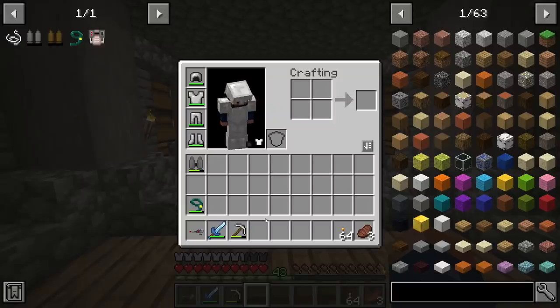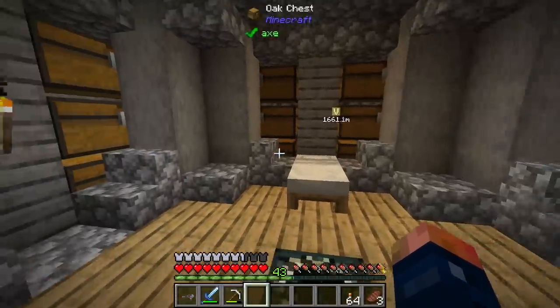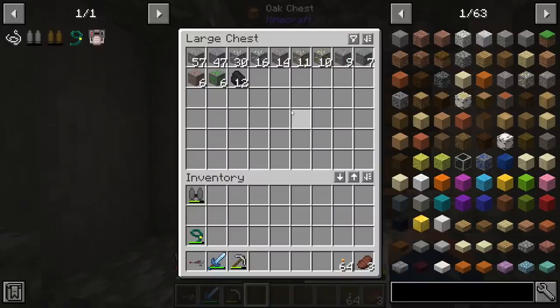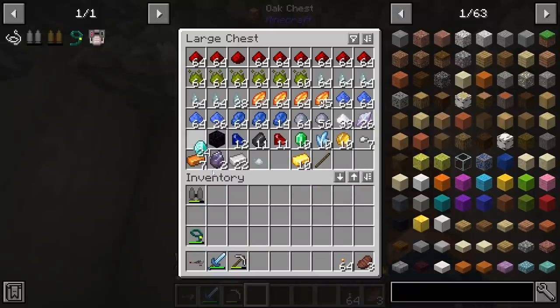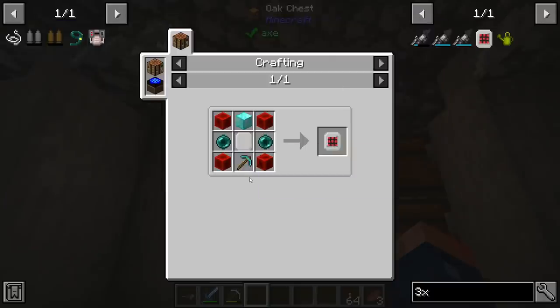I want to mine - I need a lot more resources. I don't have as much as I thought I had. I don't have the processing ability and I don't have enough to make the machines to process them. So we need to check if we have enough diamonds to produce what I want today, which is a 3x3 mining upgrade.